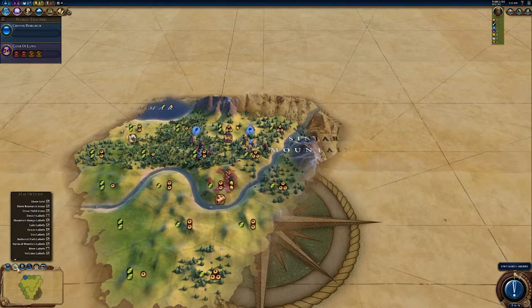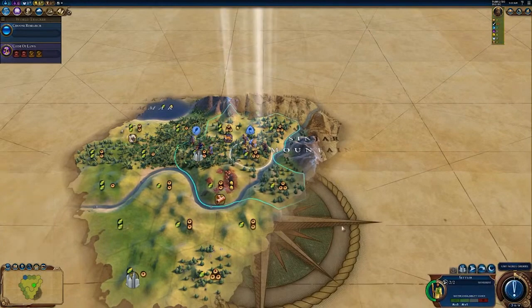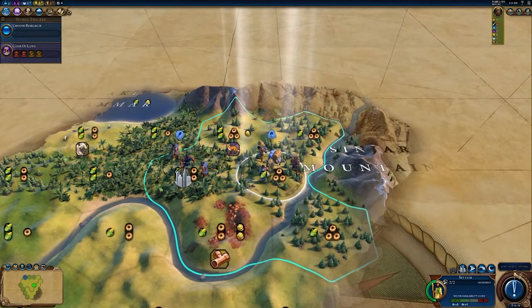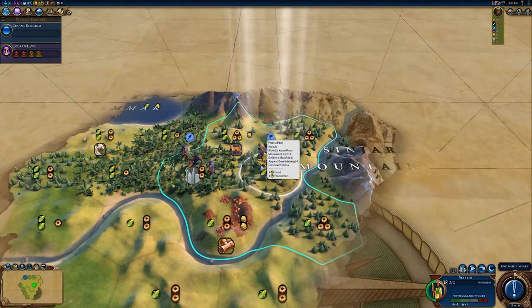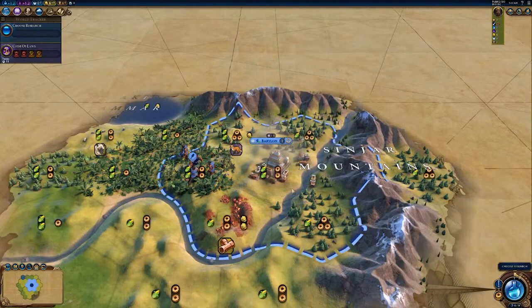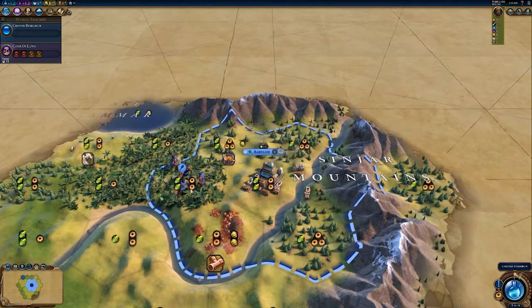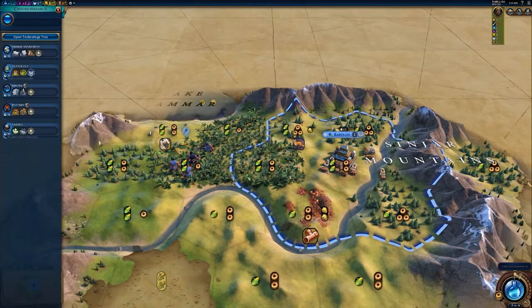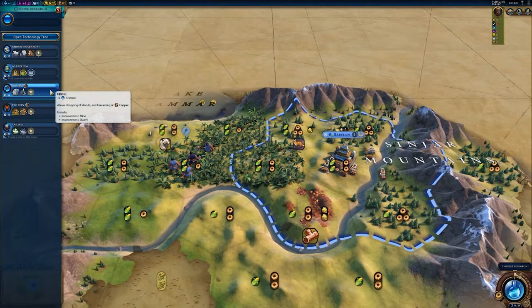Hello everybody and welcome back to Civilization 6. Today I'm covering Babylon. Babylon came out in the New Frontier Pass, so it's one of the more recent civs to the game. Building on the absolute mammoth that is Babylon in Civilization 5, Civ 6's Babylon doesn't disappoint. In fact, I would say Babylon has become more crazy, potentially more overpowered and significantly stronger in Civ 6.